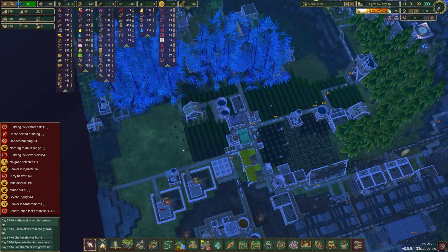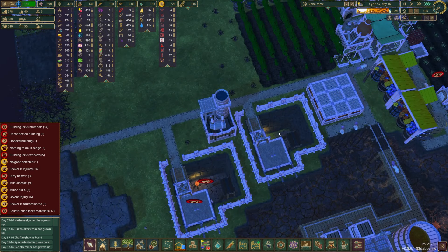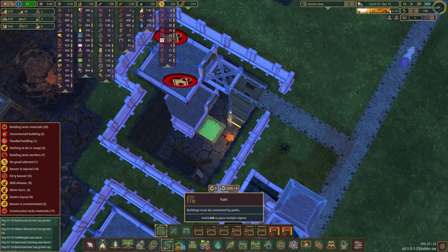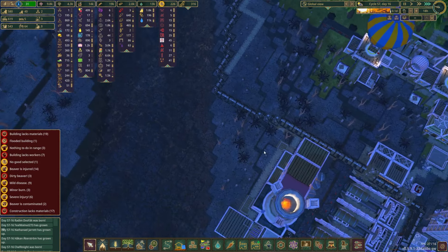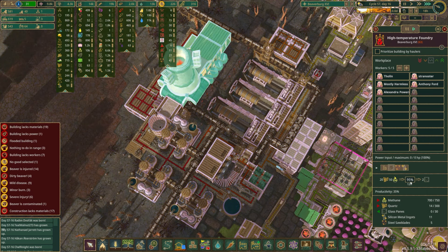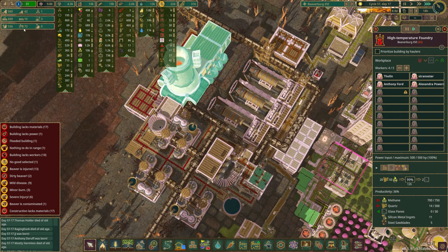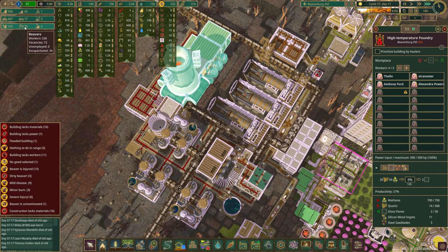In a stunning twist of fate, berries are the only thing stocked here after being almost impossible to acquire anywhere else. Oh, this is no longer flooded! These are all going to get quartz — the glass I think is already set here. Yes, and we're 95% of the way to getting two panes of glass. Oh, I lowered the amount of workers because we didn't have enough, but now I've got 34 incapacitated.